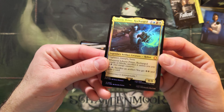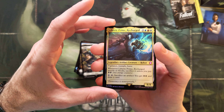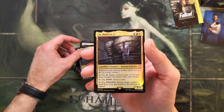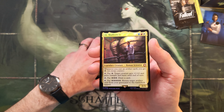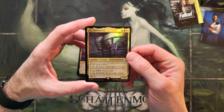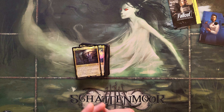Let's have a peek at the two commanders. The secondary one is Liberty Prime, Recharged — with Vigilance, Trample, and Haste. And Dr. Madison Li is the main commander for this deck. Alright, let's put everything in the box real quick so the table will be free.